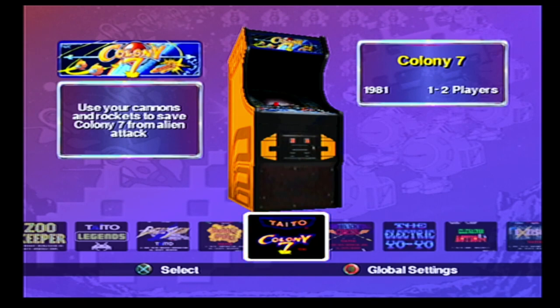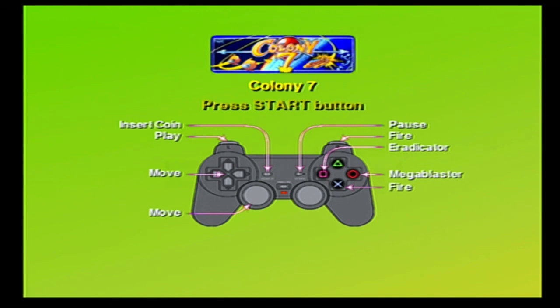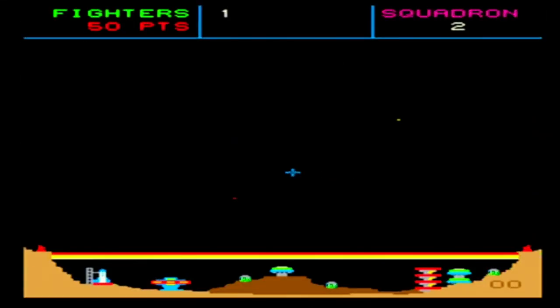So yeah, Bubble Bobble done. Colony 7 - I've never heard of it, so let's go and have a little go at it. And this is fantastic - you can pick this game really cheap now. Taito Legends - there's a second one as well, Taito Legends 2. I'll just quickly count the back here - it's 31 games, I think. Oh, now this looks a bit like Defender, doesn't it?